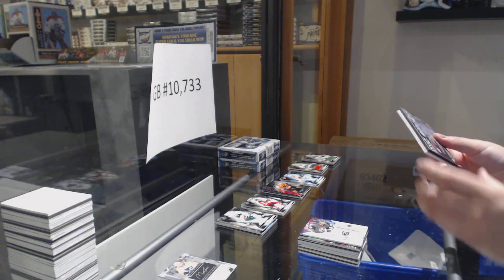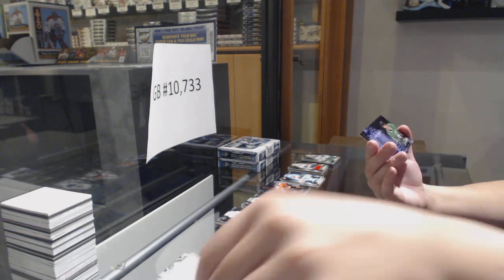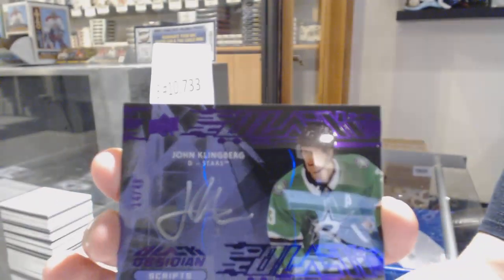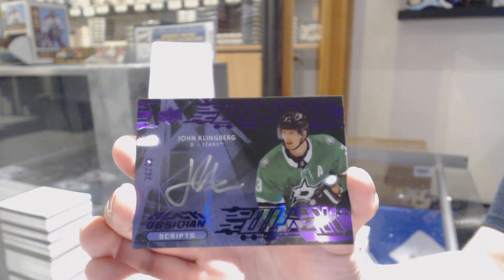And we've got a purple Obsidian Scripts Auto numbered 14 of 49 for the number 4 spot — John Klingberg. So we've got a purple Obsidian Rookie number 14, 499 base jersey for the number 4 spot.